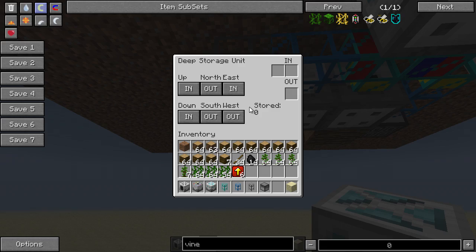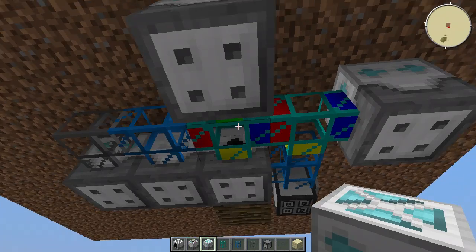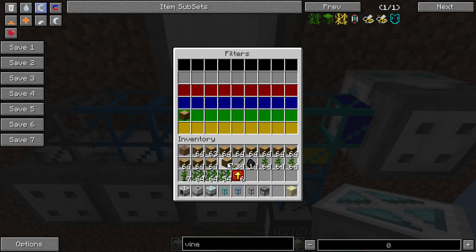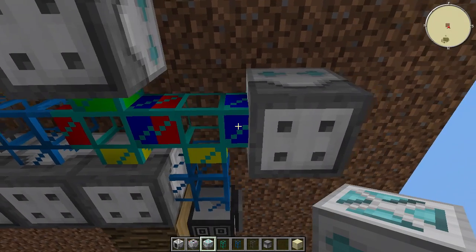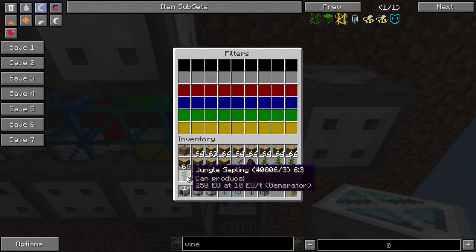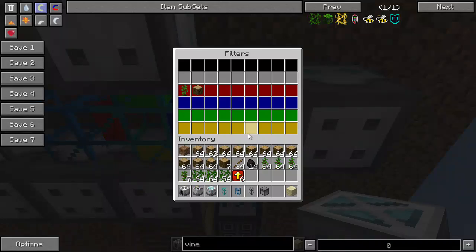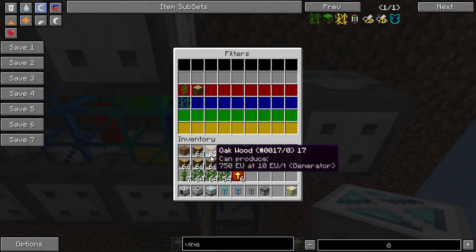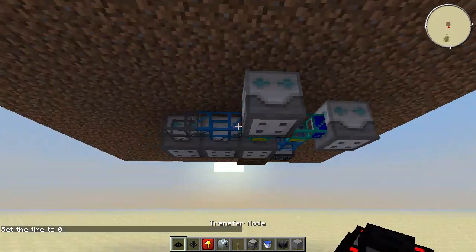Now we just need to configure the diamond transport pipes. For the most left one: green is going to be the jungle wood, red is going to be the saplings, and blue is going to be the vines and the oak wood. For the right one: red is the saplings and the jungle wood, blue is going to be the vines, and yellow is going to be the oak wood. There we go — that is all done.